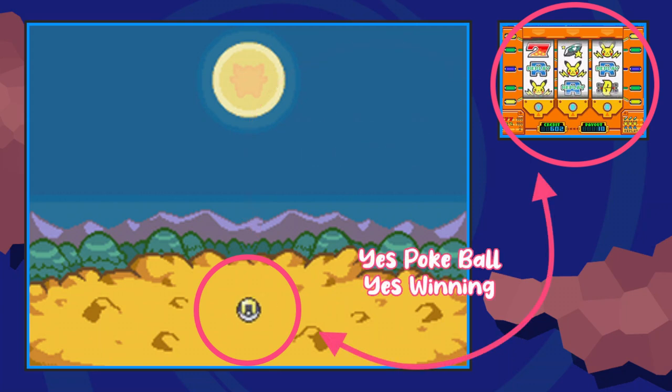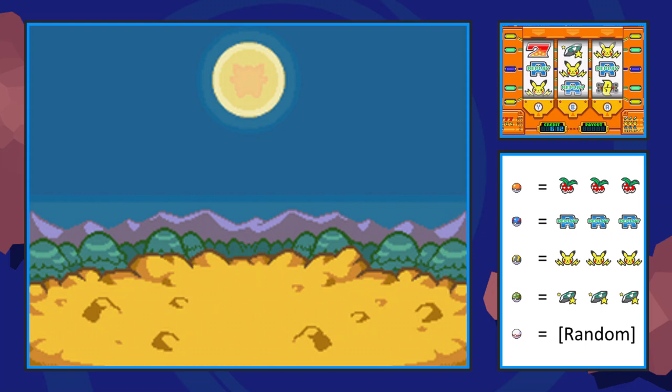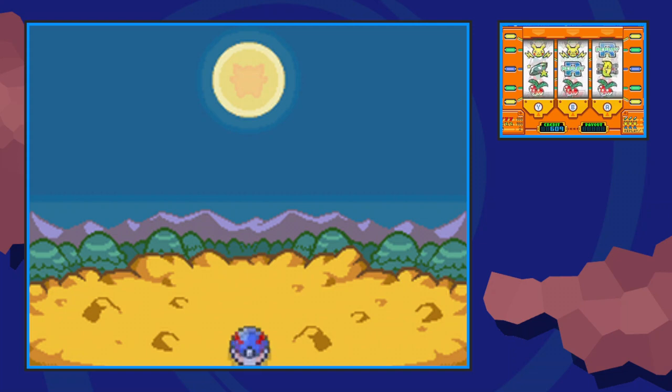There are different kinds of pokeballs and each of them results in different coin amounts, as you can see on the side panel now. There's nothing you can do to make a pokeball come out, so just keep rolling those reels and eventually you'll find one.